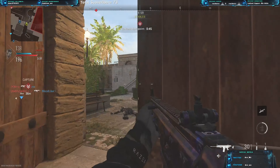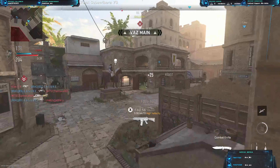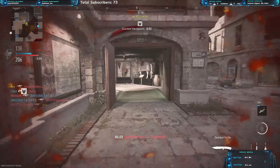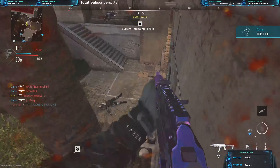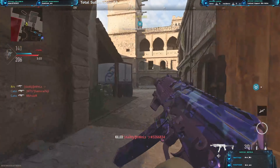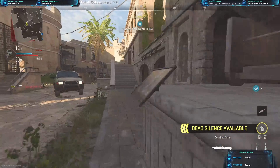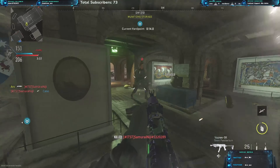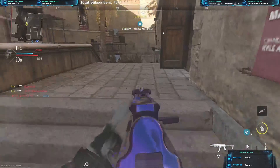I didn't know where he was gonna be — he's on the right side, great spot. This is a hard one to break. 33 seconds left, we might need to push through here. 20 seconds — I'm gonna start rotating, this is where we have to get back in the game. Got one, there's two — chuck a stun at the back. We're gonna make a play through the back here.